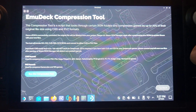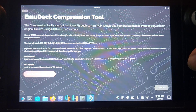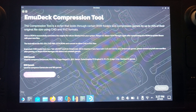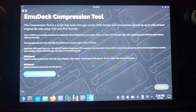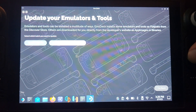Go back to EMU Deck and go to Tools and Stuff. One useful feature is the EMU Deck Compressor — this is why my PS1 file, Crash Bandicoot, was in CHD format. It's a built-in compression tool that can compress up to 70%, though I usually get about 40–50% savings. Click Run to start it — bear in mind it can take a while, especially for PS2 games which took me four to six hours.